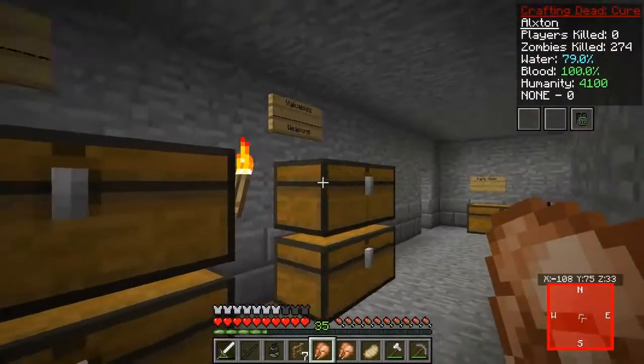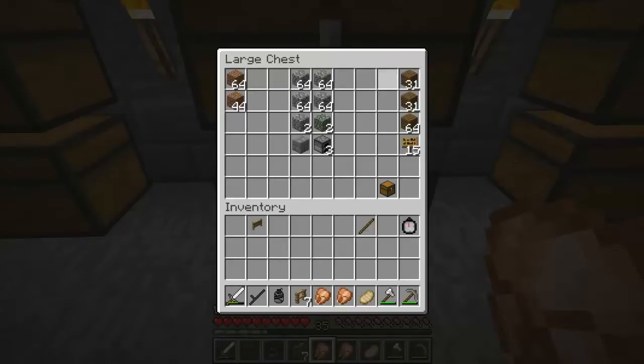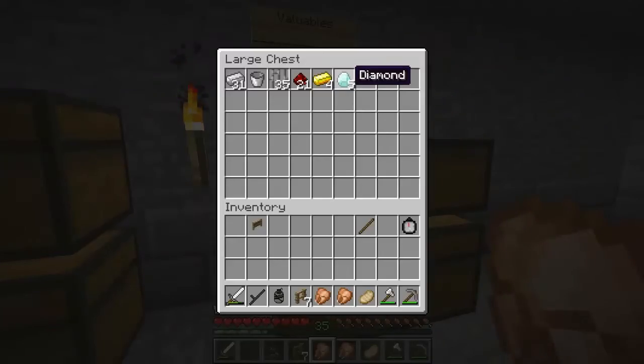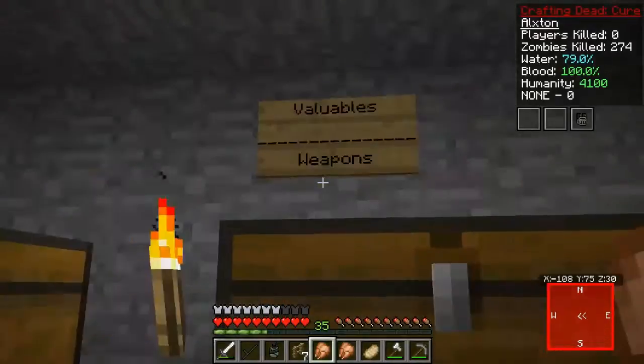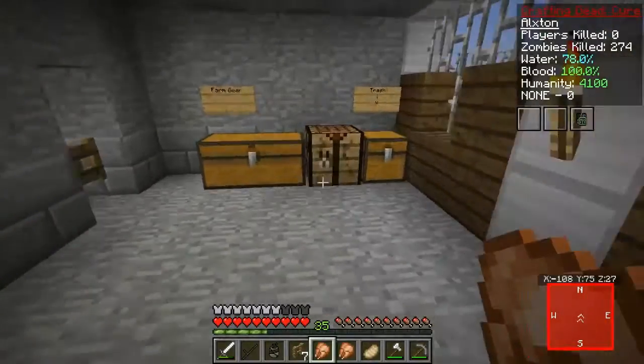We got our tools chest, though it's kind of really bad to be honest — we don't have a lot of good tools. We'll probably make up for that. In our valuables section I did do some mining: we have five diamonds, four gold ingots, some redstone, and a little bit of iron as well. Down below we have the weapons chest with some ammo and some cool things we can use.